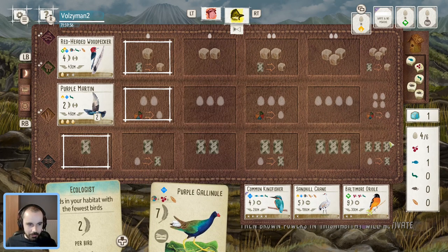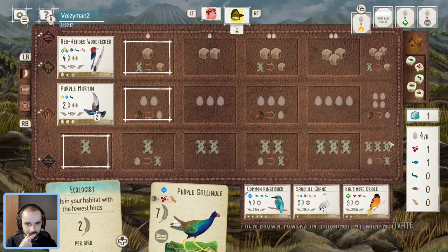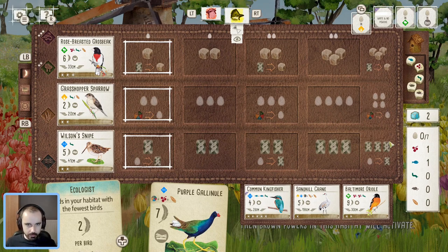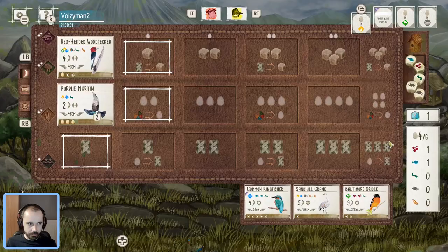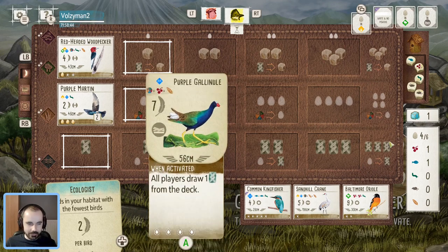Sometimes Wingspan is a game of fine margins and one little thing like that can change your fortunes. It's something I've talked about before with the Bee Eater — one of those powers you play early and rely on those three worms from the bird feeder to get you going. There was a big reliance on that Woodpecker working and it hasn't done the business for me, which is a shame. I can't really see them getting food anytime soon — I think they're just going to lay eggs and probably go for cards again. You want to see cards before you get food, that's kind of important. But man, that missing seed is definitely annoying.